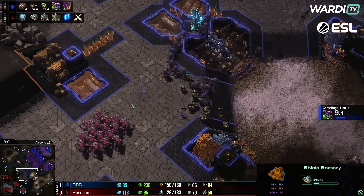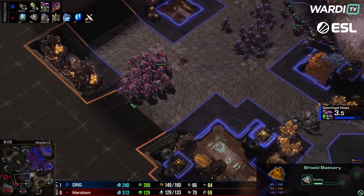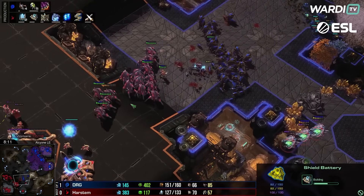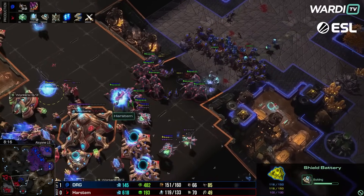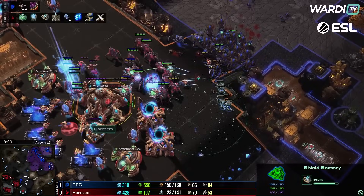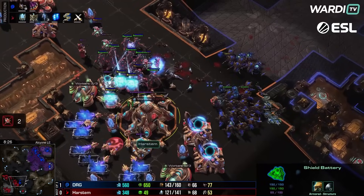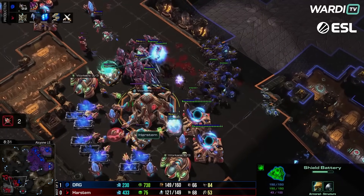Just a little bit of damage done, nothing too crazy. But here is the big push — this looks like a full commitment right now. DRG pushing with Harstem's stalkers blinking back. Storm isn't quite there yet, which is going to be a problem. A stasis ward goes off catching a few lings, hydras still trying to work their way to the high ground wherever possible. Another stasis ward catches the archon in front — it's going to drop very soon, and that's another nice pick.